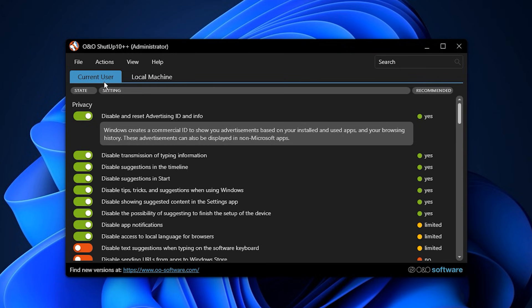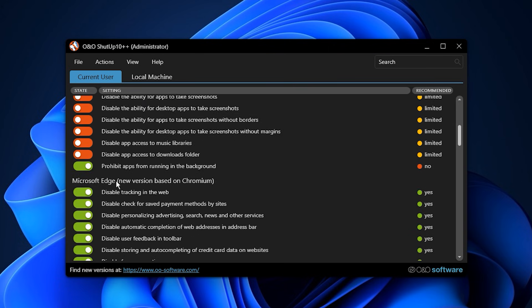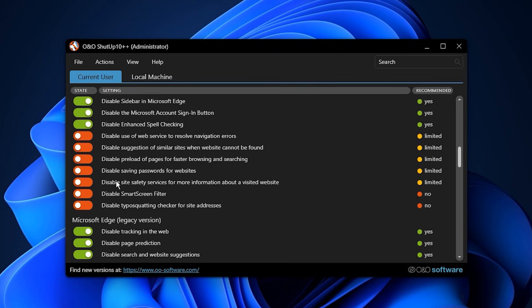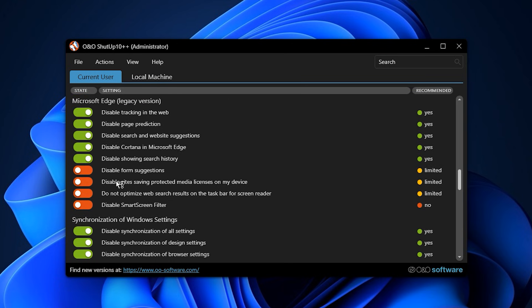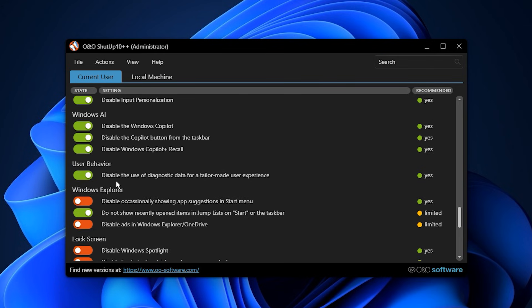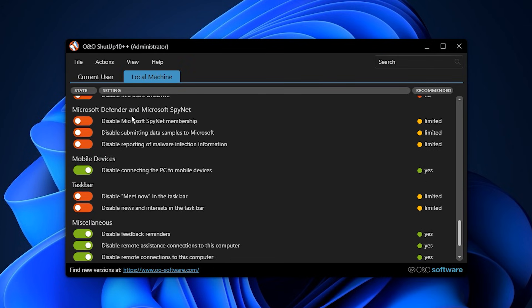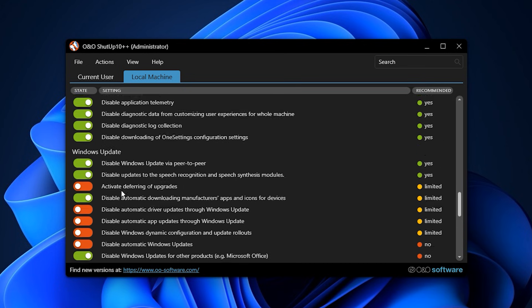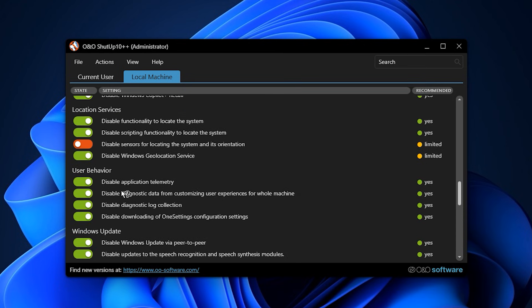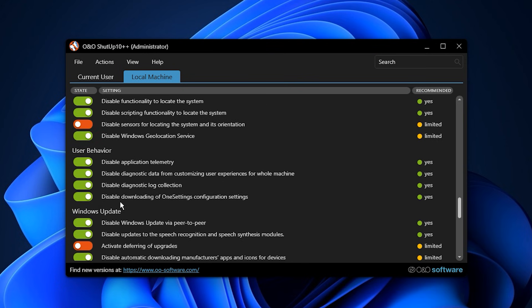Inside the app you will see two main sections. The current user section controls user-level features such as privacy permissions, activity tracking, clipboard access, app behavior, Microsoft Edge settings, Windows Sync, Cortana on Windows 10, Windows Copilot, file explorer behavior, lock screen tweaks, taskbar options and search-related features. The local machine section goes deeper and applies system-wide changes, including stronger performance optimizations, advanced privacy controls, security-related tweaks and extended control over Windows Update.